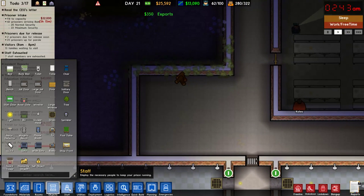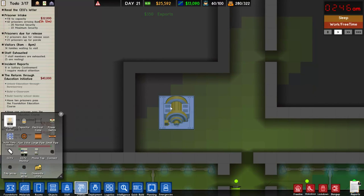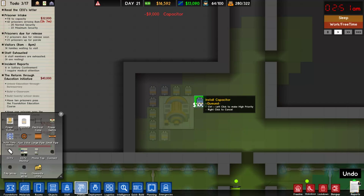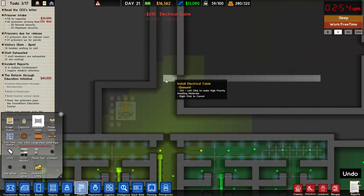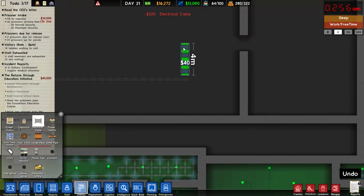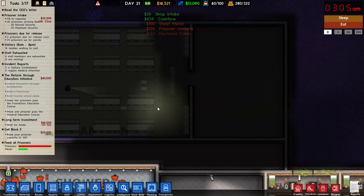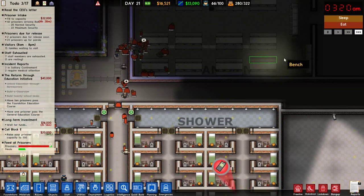For all that I complain about Rimworld — sometimes it just wants you to die and some of the events are kind of unfun, like toxic fallout and solar flares killing all your electricity — the user interface is pretty damn good, and especially the modability. Whereas this is, I don't know, it's a much lesser game overall. I'll still cancel that run, because I'm going to want to align this with my cookers and whatnot, so we can wait.